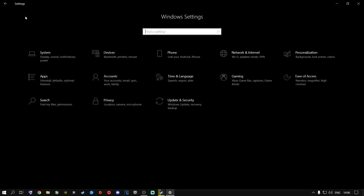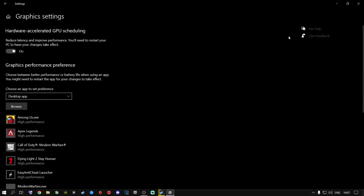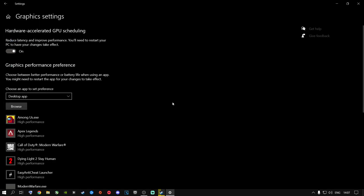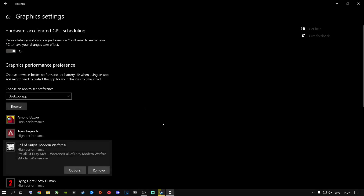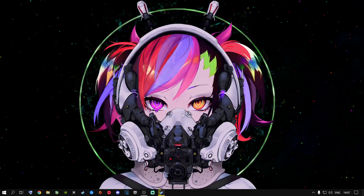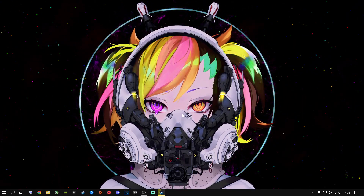Go to the home button, then go to gaming, then gaming mode, and then graphic settings. For hardware accelerated GPU scheduling: if you stream on Twitch or YouTube, turn it off; if you only play the game, turn it on. If you don't have this option, click browse and navigate to where Call of Duty is installed, select modernwarfare.exe (not the launcher), and add it. Once added, click options, select high performance, and save. Once all these settings are changed, restart your computer and jump into Call of Duty — you should have a smooth gameplay experience.